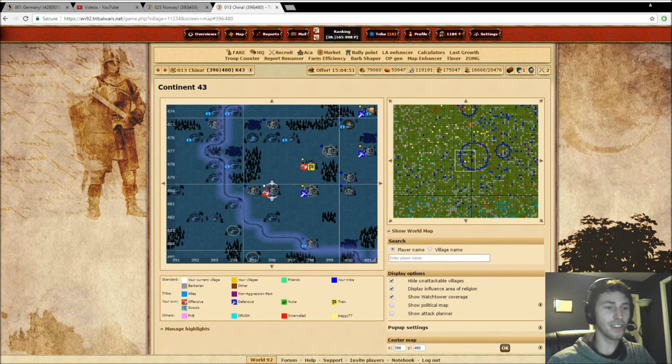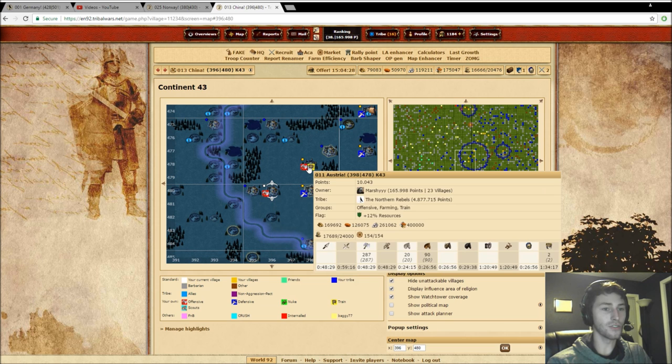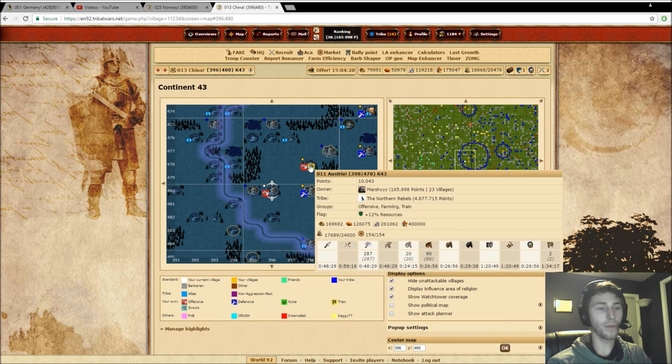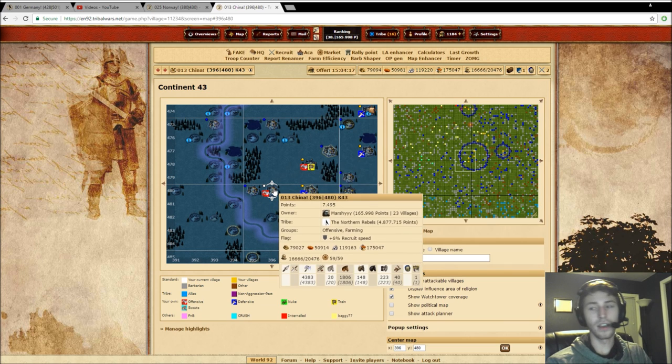Tonight I'm going to be showing you guys how to back time in Tribal Wars. Typically I personally think this is something that's more of a one village to like three villages, but I know later on in the game it can definitely be used. Essentially what backtiming is: this village will be sending troops at this village, and this person is going to dodge that attack, bring the troops back in, and then send them back so that they land milliseconds behind the original attacker.